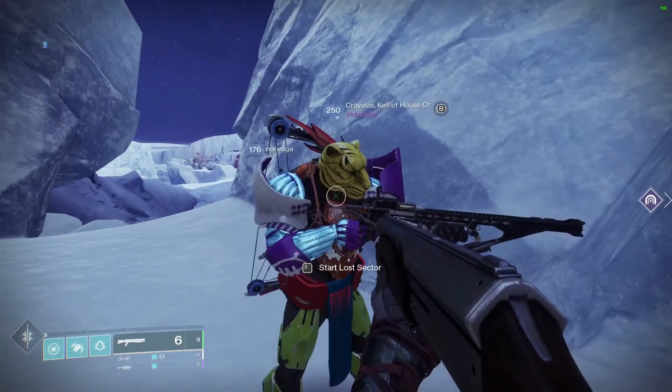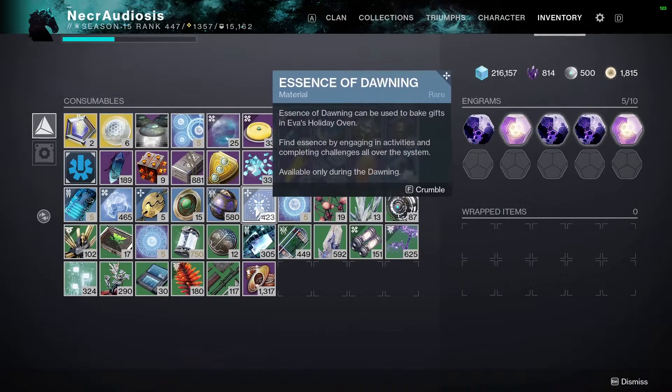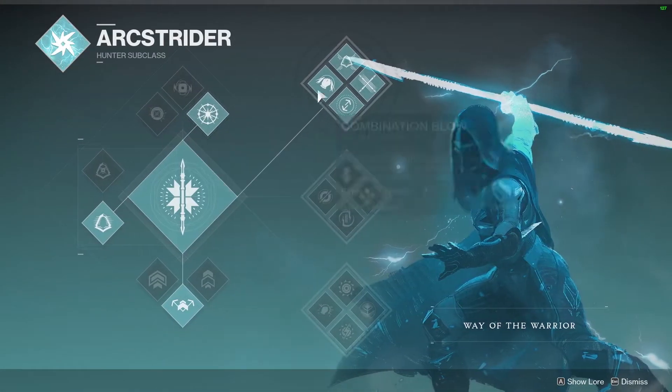Here we are — one of the fastest ways today to get the Essence of Dawning. You gotta use top tree arc staff. We need a standard combination blow build.